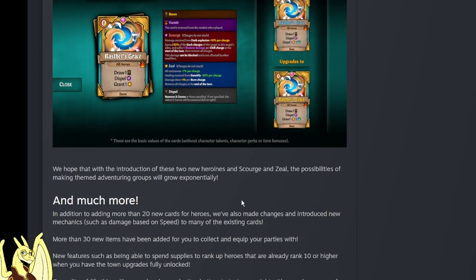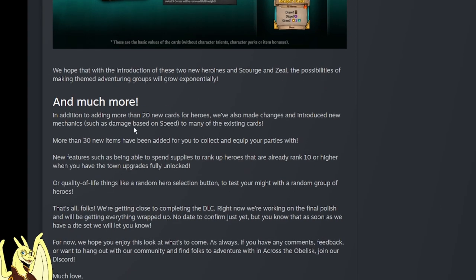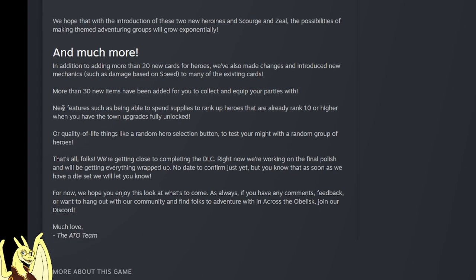With the introduction of these two new status effects, Zeal and Scourge, the possibilities for making themed adventure groups grow exponentially - hype! In addition to adding 20 new cards for heroes, they're also making changes and introducing new mechanics such as damage based on speed to existing cards - I bet that's for Charge and Hit and Run, some of the most complained-about cards in the community. And 30 new items have been added for you to collect and equip your parties with - we've seen some of those in the podcast, they look awesome.